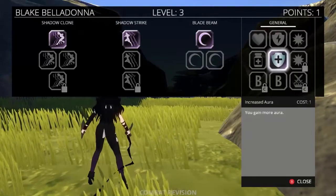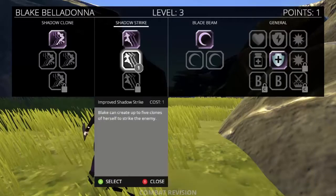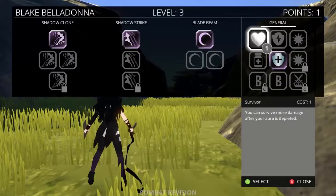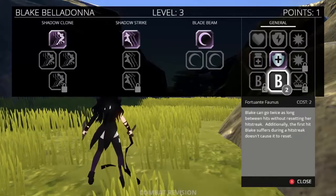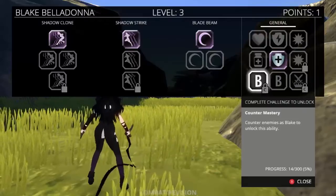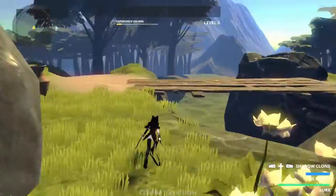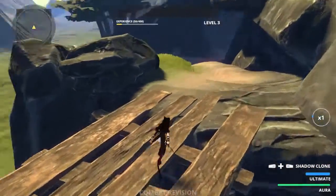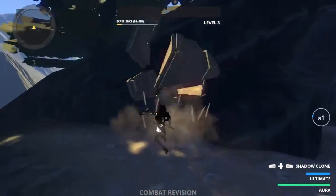They've changed the way all this stuff works — some of it costs more than one point now. Some of it that used to cost one point now costs two points, like Fortunate Faunus. I still have to work on the other Mastery stuff, because those things are probably going to be very useful, like Counter Mastery and Heavy Hitter.